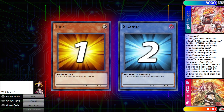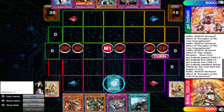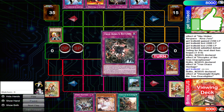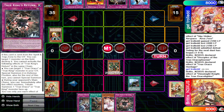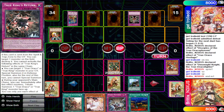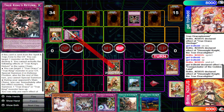So that was Game 1. Now for Game 2 — this time there's no Feather Duster and he makes me go first. This is an example of how the Draco engine is supposed to beat floodgates. My opponent opened multiple floodgates and not only that, they also opened multiple Solemn Judgments.